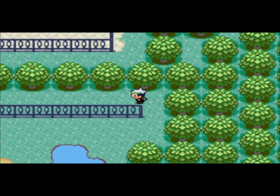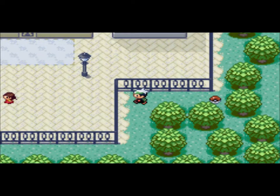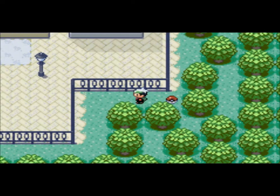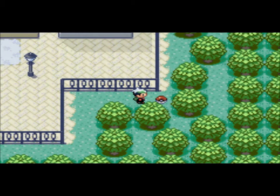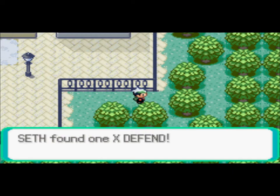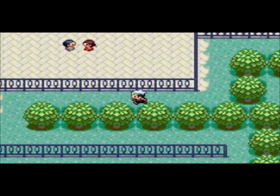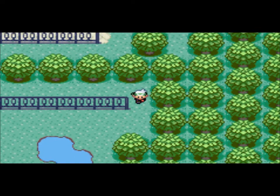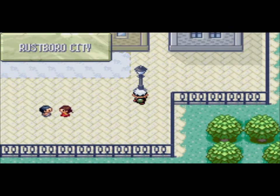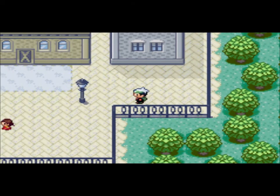Now, this has always bothered me. Apparently all the dropped items that you find around are items that have been dropped by trainers. But I don't know why a trainer would walk back here, drop an item, and then leave — and it'd be an X Defend of all things. I guess you could say they dropped it there because there was another, like a better item there. But why would someone drop a better item than an X Defend just right there?